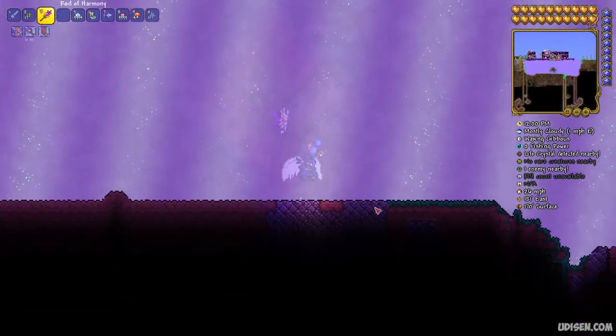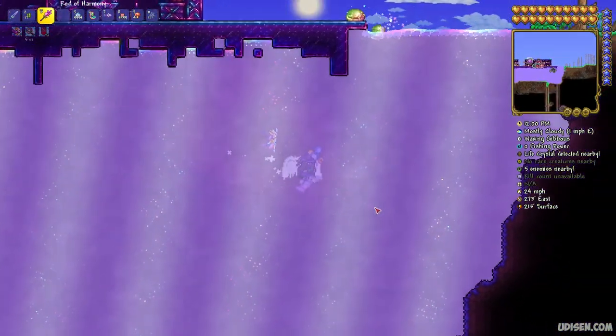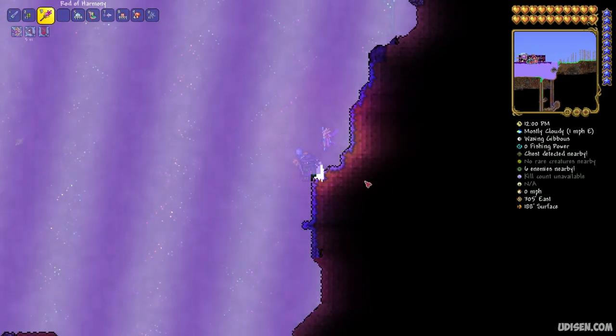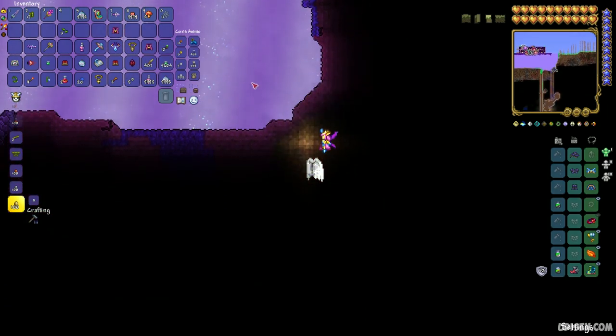As you can see, I can swim around as many times as I want and I don't go through the wall like usual. Without this cloak, I would simply fall through the wall and out of the shimmer.